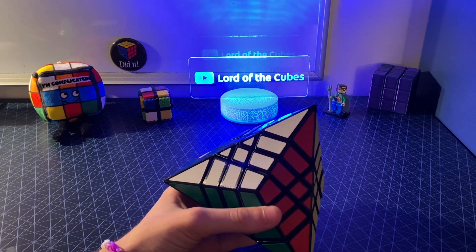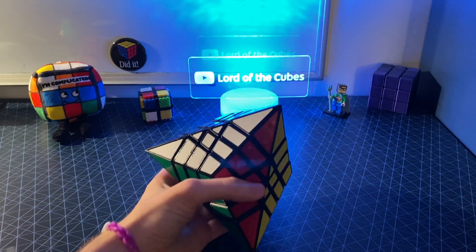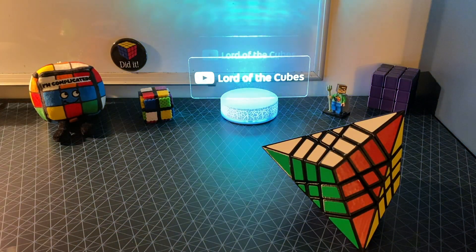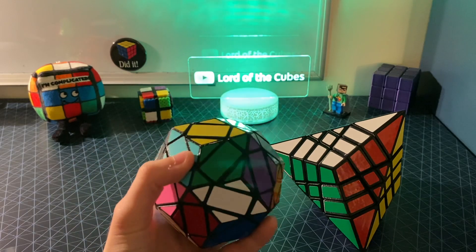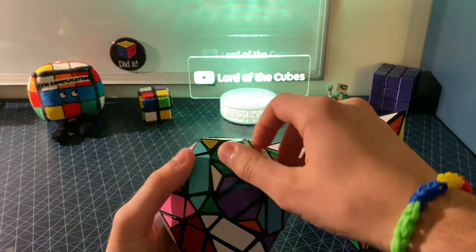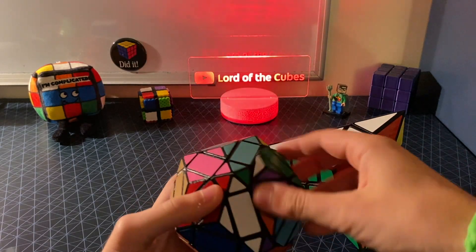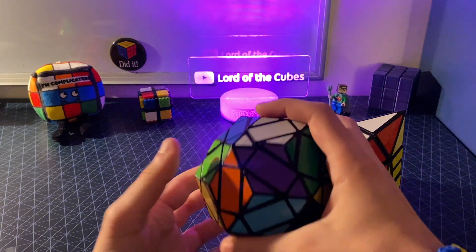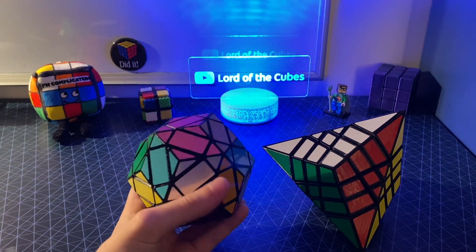The clearances on my first square three were very large, and that's why it was so rattly. This came out very well — I'm going to show the turning in a second, but I just want to say, Gyroscope designed the Rompic Triacus Tetrahedron Megaminx a while back, and because of the clearances being just the right size, the puzzle actually has barely any contact space, so it turns super well. There's barely any added friction from the original Megaminx, so I actually asked Gyroscope how he did the clearances for this puzzle. Thank you to Gyroscope!